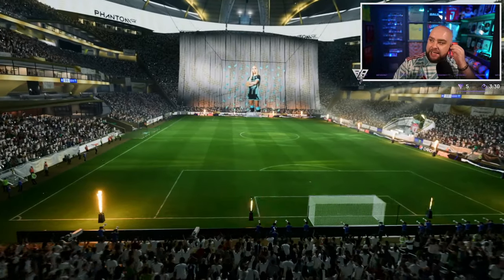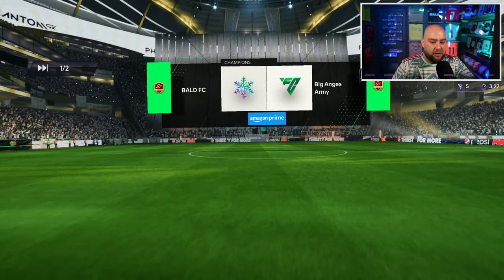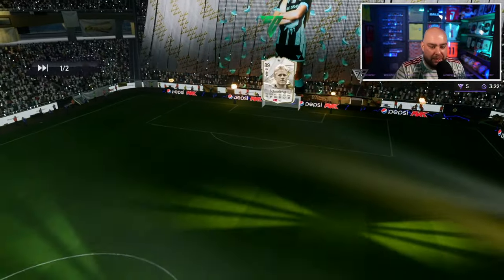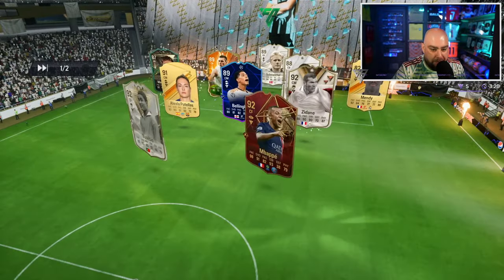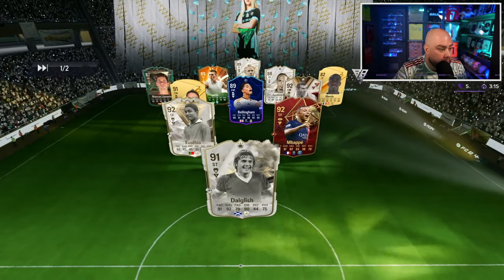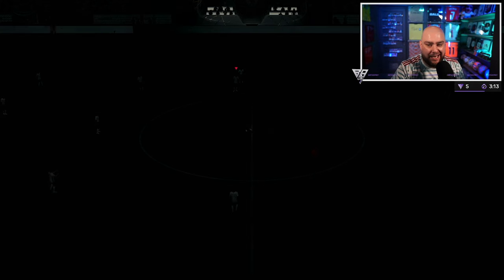Right guys, game number one. Shoutout to Alicia Layman Animated T4. We are at home against Big Angie's Army — up against Shermichael, Lucio, Fernandez, Mendes, Idam, Bellingham red, and Mbappé. That's a team and a half to play with on a Sunday morning. Let's get the game done, have some fun, and get a win.